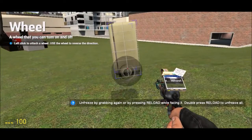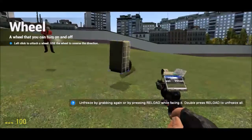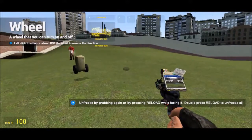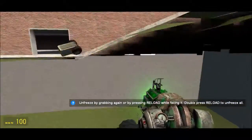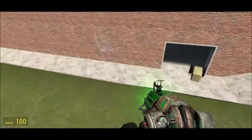I put a wheel on one side, then a wheel on the other side. Then all I have to do is unfreeze it and it'll roll around. Then use the thrusters to steer and control how fast it goes.